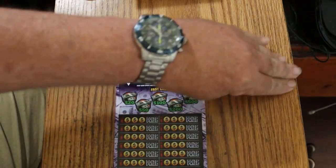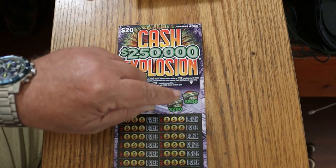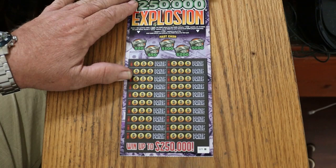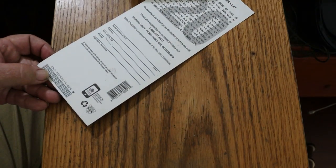Starting with the $20 Cash Explosion. Match three symbols within a game, win the prize. Reveal a 10x symbol, win 10x, 20x, etc. Reveal a wallet symbol in any of the Fast Cash bonuses and win the prize shown — $20, $50, $100, $200, or $500. We'll start from the bottom and work our way up. This ticket is a black box ticket.